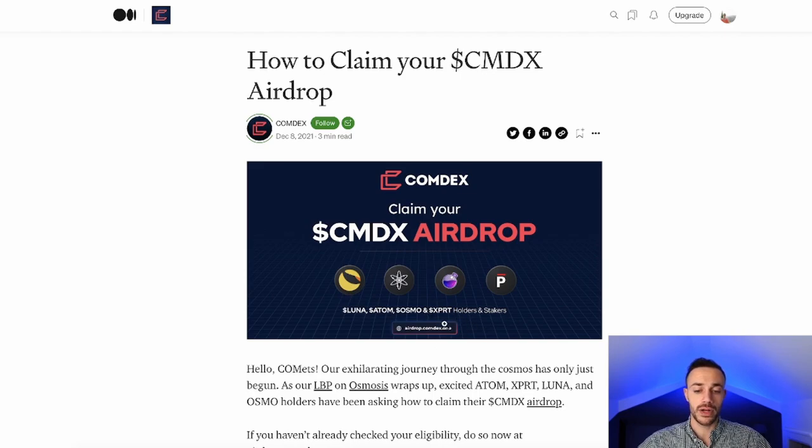To get this airdrop it was very simple — all you had to do was hold and stake Luna, Cosmos Atom, Osmosis, or XPRT Persistence. So go ahead and claim the Comdex airdrop if you have not already claimed it.